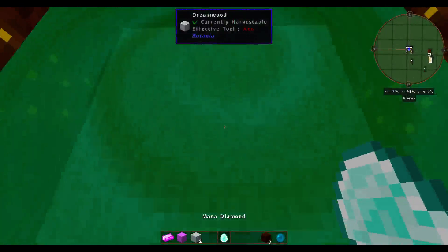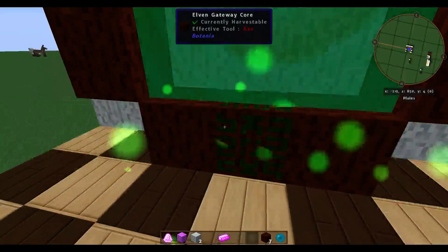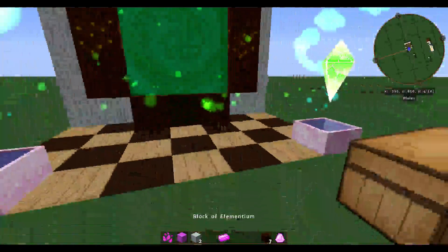Then we have Dragonstone, which you get by throwing in a Mana Diamond. And lastly, Pixie Dust and Mana Pearl. Simple, right?